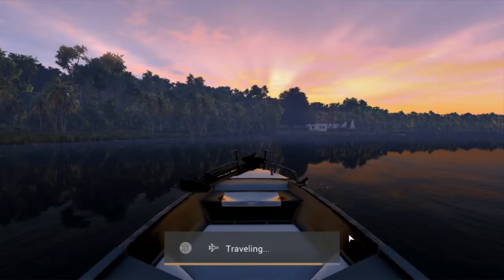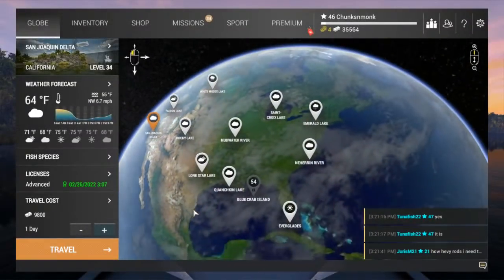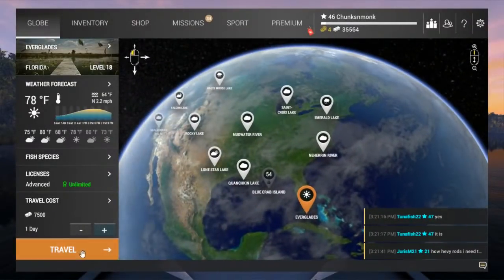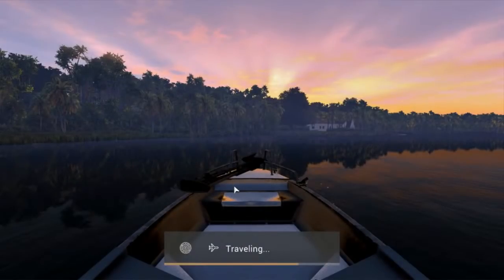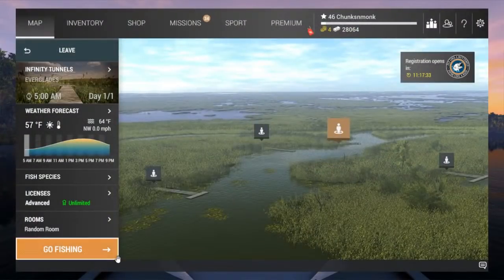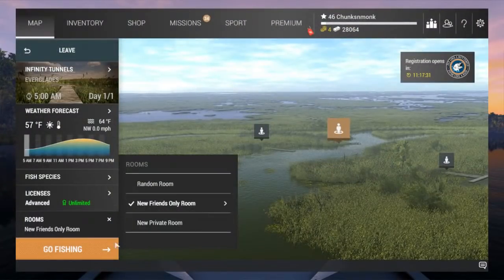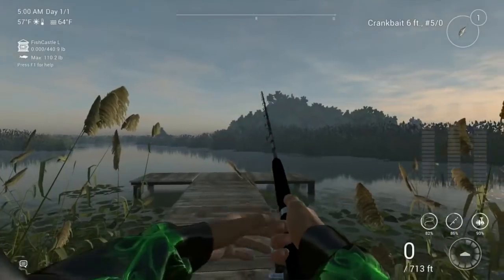Let's go to the Everglades. I bought the Everglades license with coins so I never have to pay to get in — I just pay for travel costs. I'm going to go friends-only room and switch out the bait on the end of this rod.